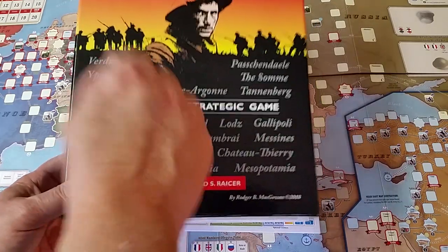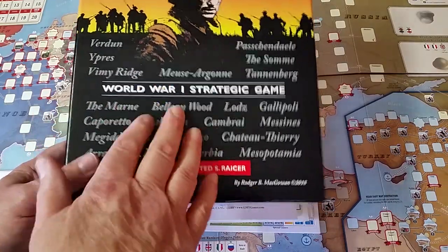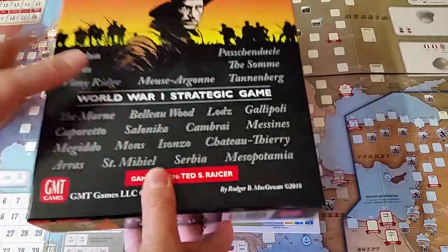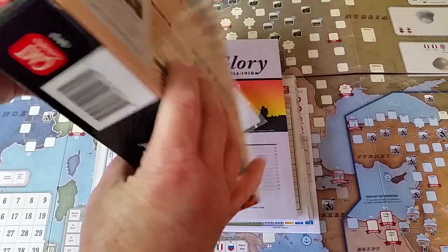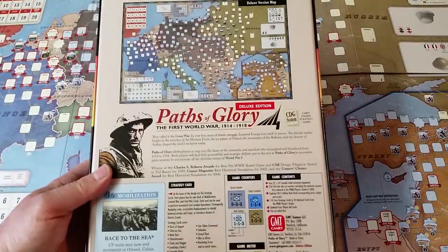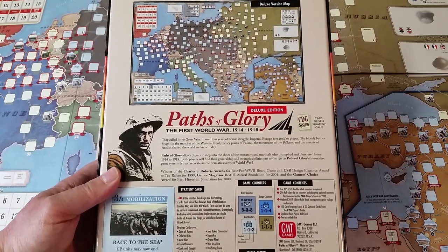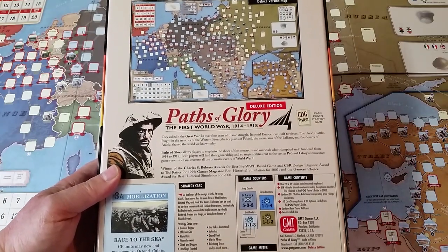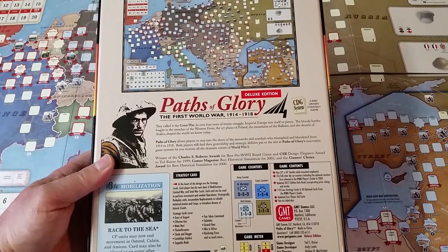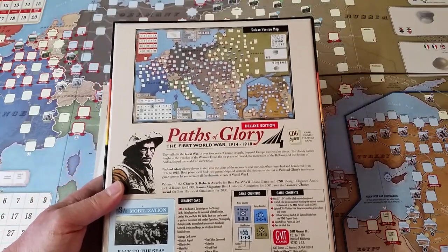This is one of GMT's hard, nuclear-proof game boxes. I can really give it a good ding and dent and it will survive nicely. It's a two-inch box and it sports two maps actually — you get a deluxe version map and then also a copy of the original map on the back, so regardless of your preference, they have you covered.